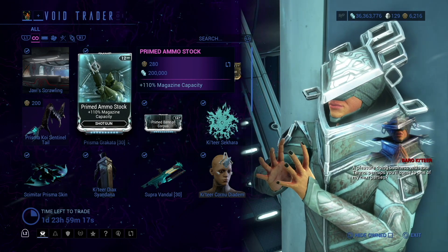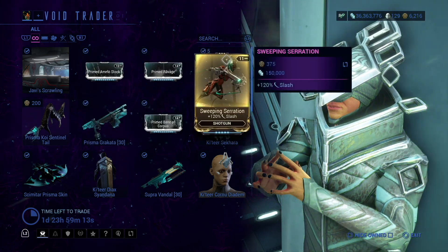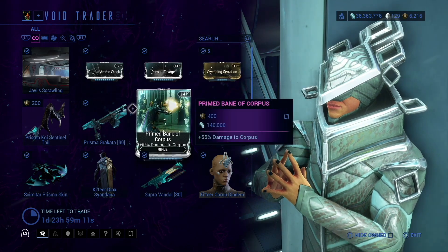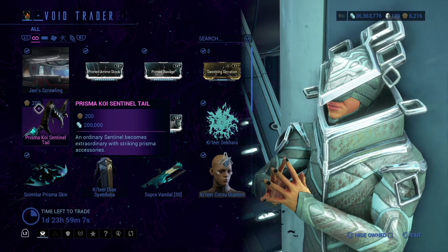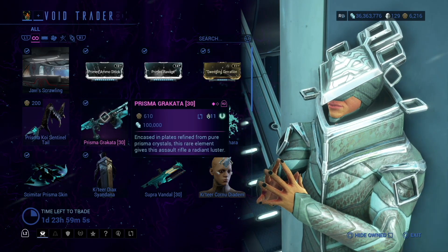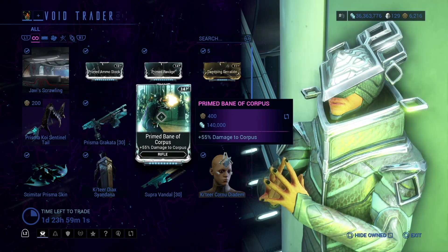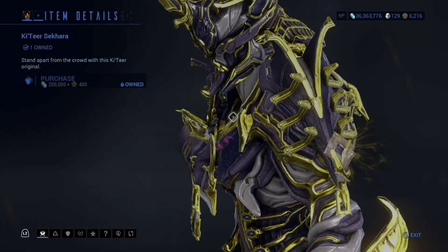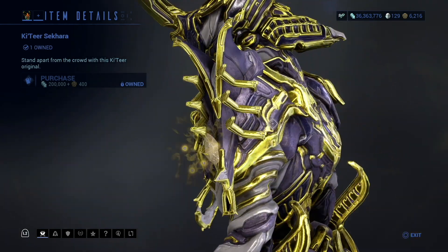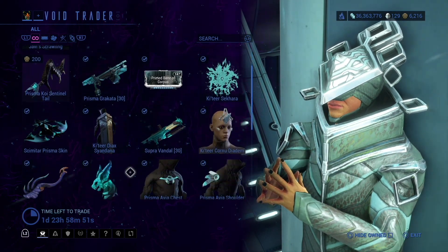And then we have Primed Ammo Stock, Primed Ravage, Sweeping Serration, Prisma Koi, Sentinel Tail, Prisma Gracata, Primed Bane of Corpus, and the Prisma Thingy — which actually looks a lot cooler than it does on the thumbnail, so definitely keep that in mind.